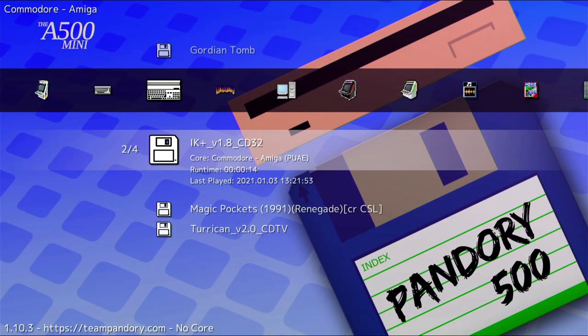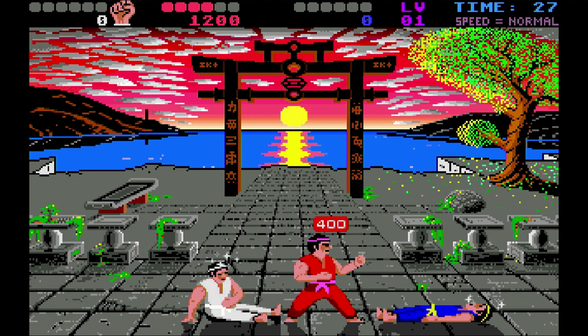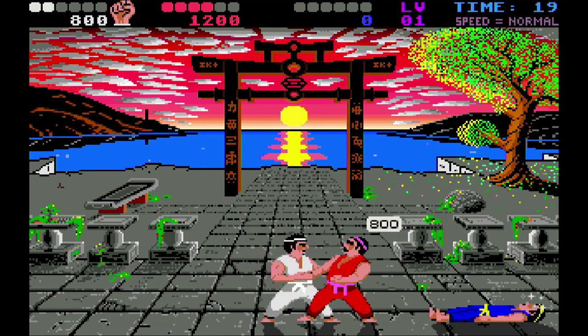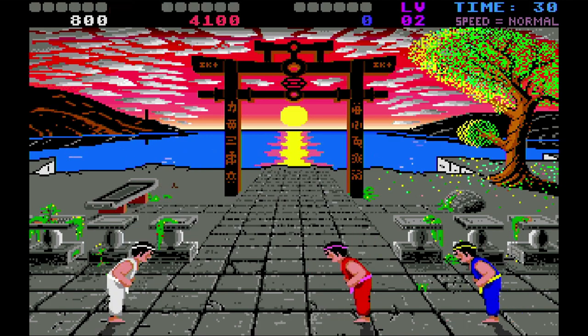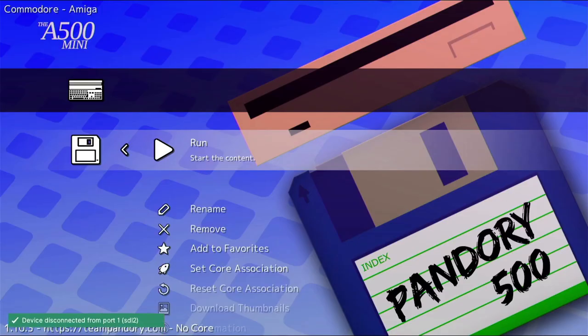I've also added some Amiga games to test. It's one of those amazing Amiga games I've always loved. I had a soft spot for the Commodore 64 version but the Amiga version is clearly superior. To exit, pull down menu and home at the same time and it should automatically reset back. You can access the Amiga keyboard by pressing the menu button.